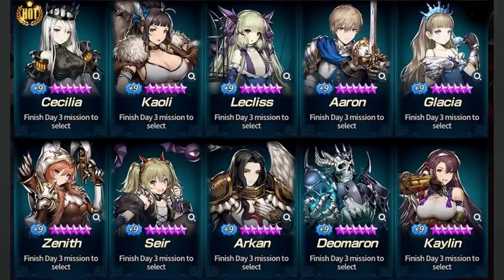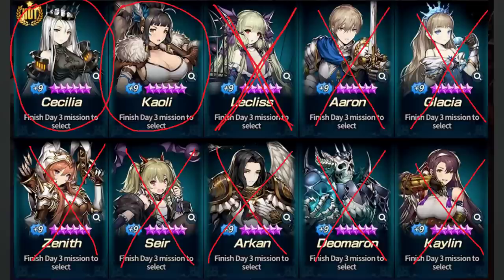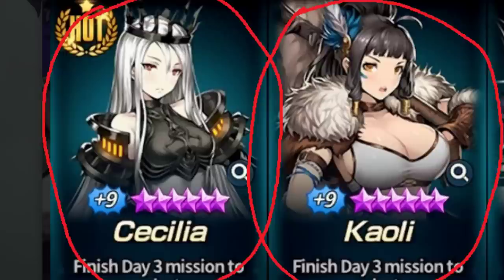I know some people will say 'oh what about Glacier, she's gonna get the plus 15 soon' — that will be two to three months down the road, it's not soon at all. In that amount of time you will be able to stack up enough resources to build her later on. Plus, picking her at plus nine — what are you going to do? You need her at plus 15. Let's talk about Cecilia and Cowley.